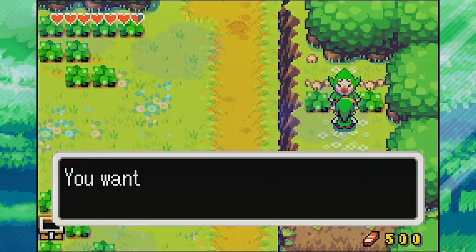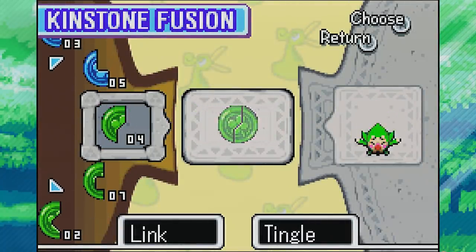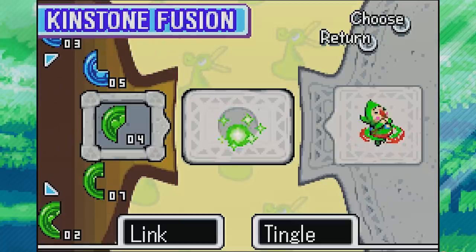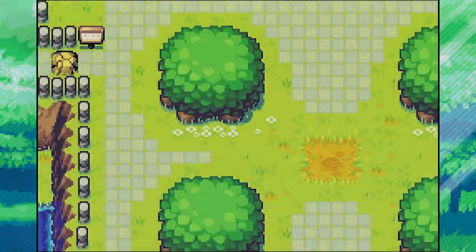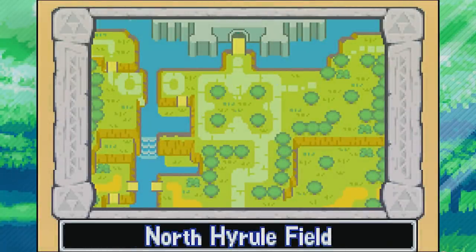Let's go ahead and fuse with Tingle - we'll use a green slant right here. I love his little animation. If we fuse with Tingle, it will open up a little path in the tree back in North Hyrule Field. I'm not going to be collecting that for quite some time, but eventually we will go and get that.